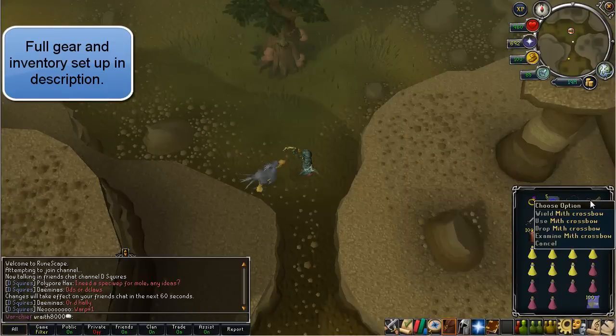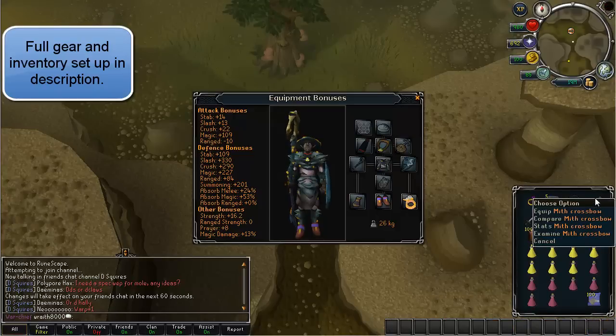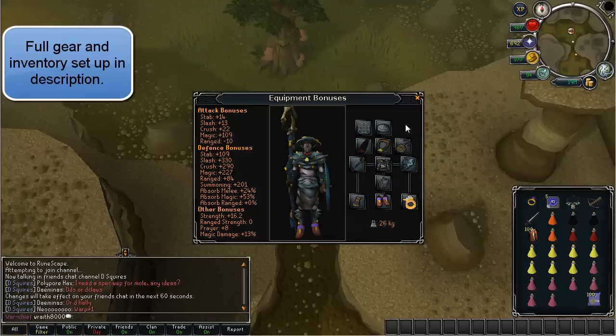You also need a Mithril Crossbow with a Mithril Grapple — you don't need the crossbow itself, you can drop it once you get across. I also have a Ring of Wealth to switch out at the end of kills, which helps a lot with loot. You don't need an Elysian or Divine to do this method, though it does help a lot. A Spectral, Arcane, or Blessed Spirit Shield would also work.